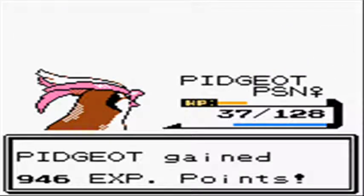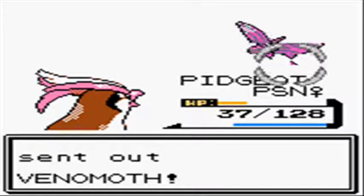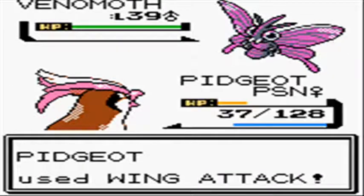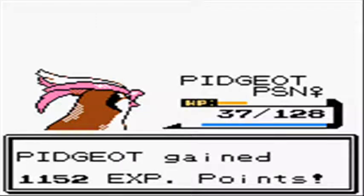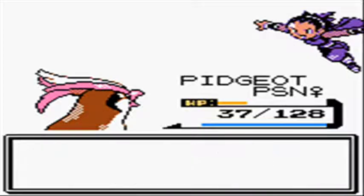Ariados is at level 33 with String Shot, Night Shade, Giga Drain, and Scary Face. There's a pretty good variety of moves there. You could easily swap out String Shot and Scary Face for something better, but Night Shade and Giga Drain are both good moves. Night Shade is one of those moves where the damage is based on the Pokemon's level, so in this case it would be 33 damage every single time.